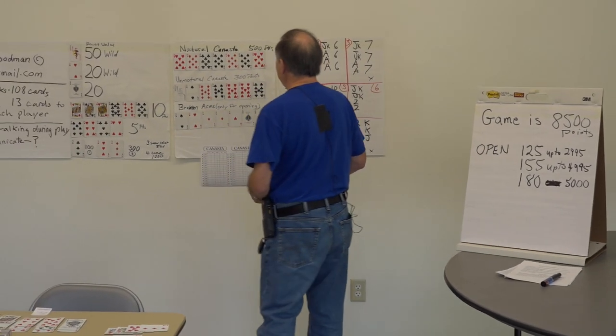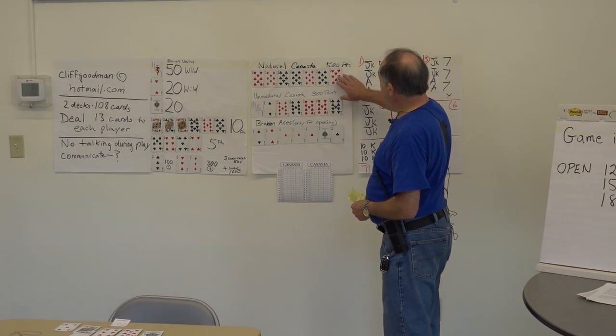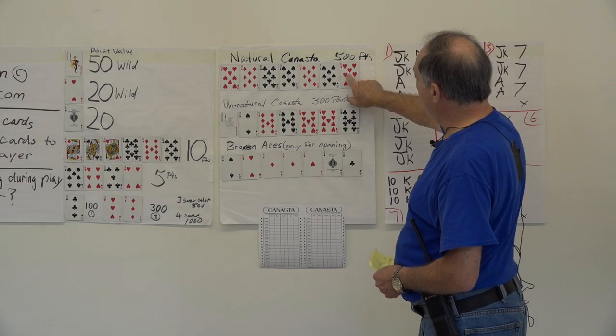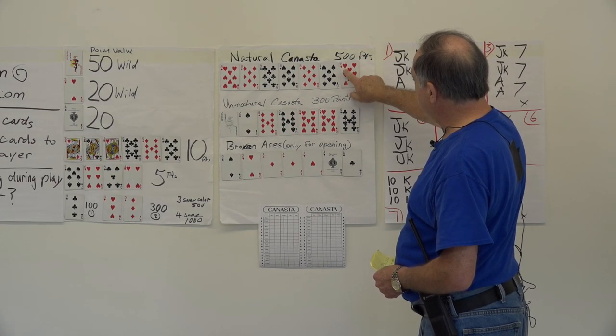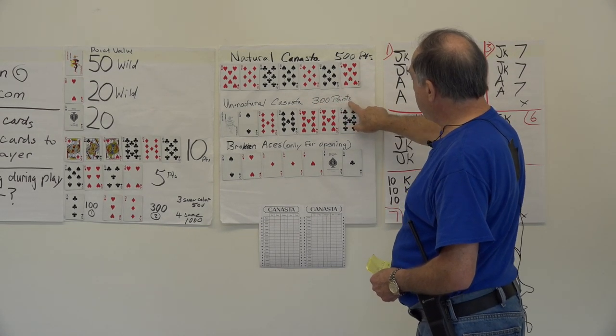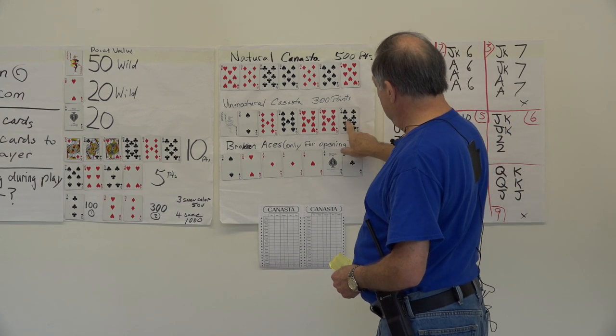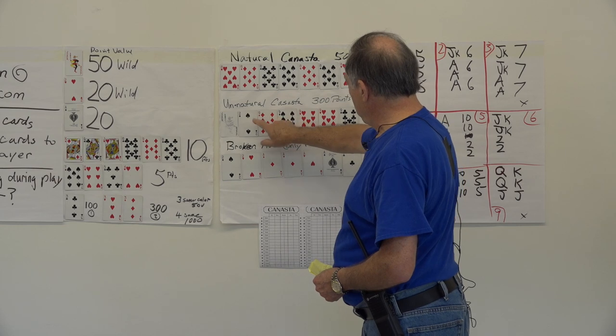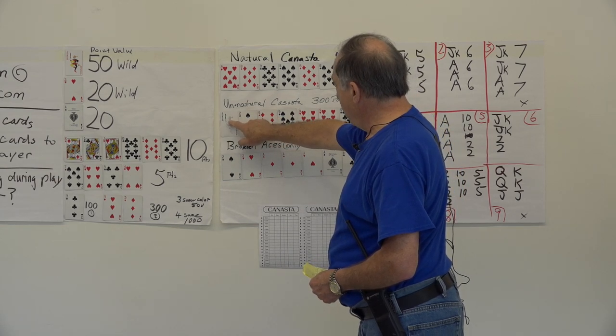Here are some examples of canasta. A natural canasta is worth 500 points — it's seven of one number. An unnatural canasta is worth 300 points — it's five or six of a suit and a wild card.